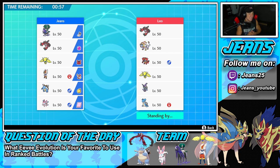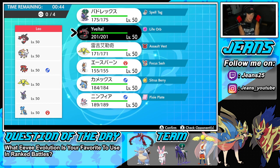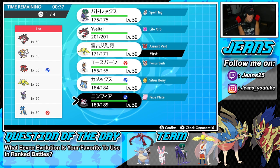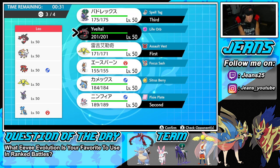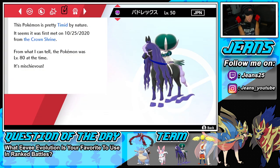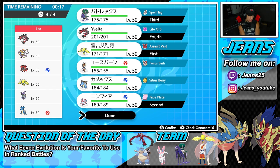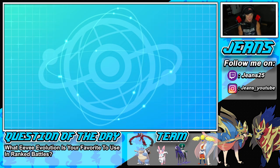Battle number one coming at you - we're going up against a Yveltal and Solgaleo team that also features Incineroar, Regilecki, Tapu Fini, and G-Max Lapras. I definitely want to get Sylveon out in this battle. I could lead Shadow Rider Calyrex but I can definitely see them leading Yveltal. I kind of like the Regilecki and Sylveon combo as a lead - Regilecki just does work on a lot of them. Let's go Regilecki and Sylveon, bring spell tag Calyrex and Yveltal in the back.